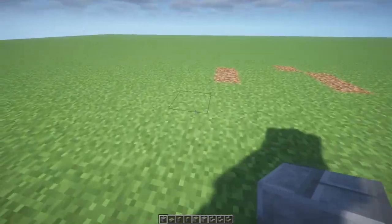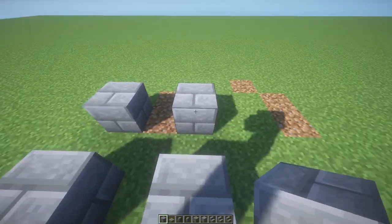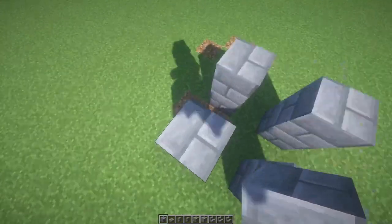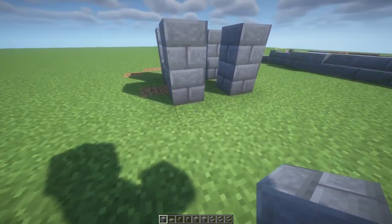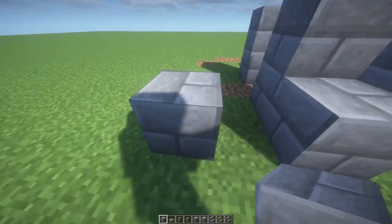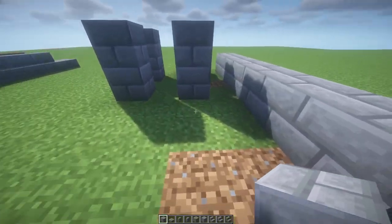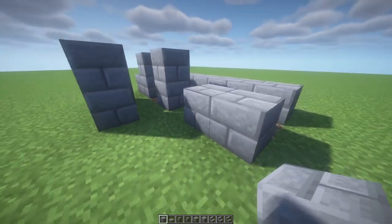Let's start by placing four stone bricks like that, then raise them by two blocks. Now we're gonna go out here on the back and place three — actually we're gonna leave this one open — so place one here, one here, and then extend this one so it goes three blocks away.